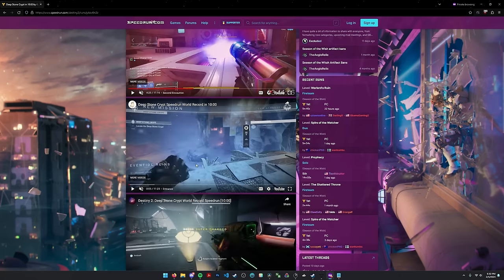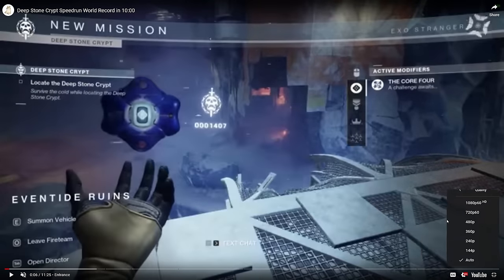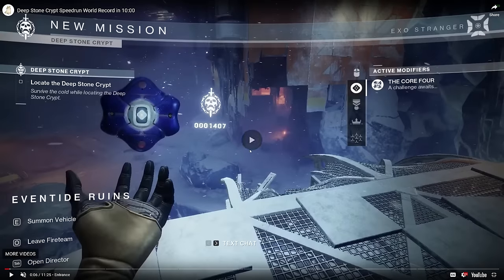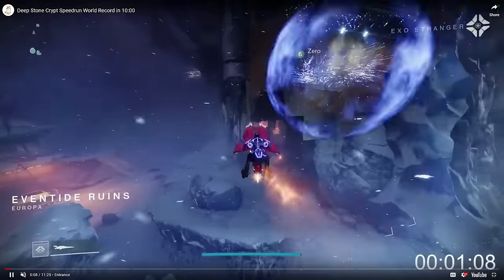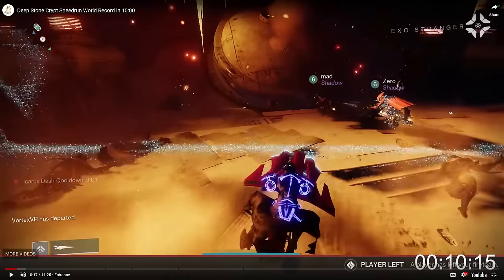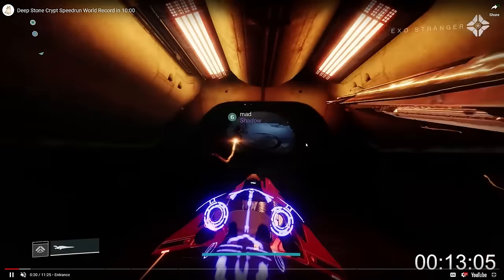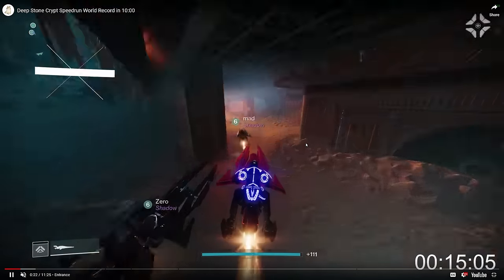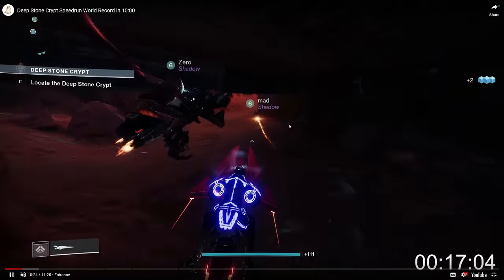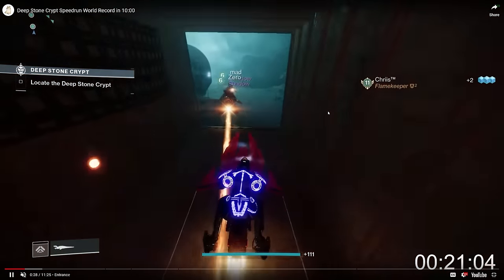Let's start at the very beginning of the raid. Entrance is very similar to Garden of Salvation. There's a couple adds at the start that need to be nuked, and there's a little bit of a skip there, but basically all of them just died to Gjallarhorn. And then we have three people that make it through this little hatch, and they travel through these caves and start doing entrance through Desolation.